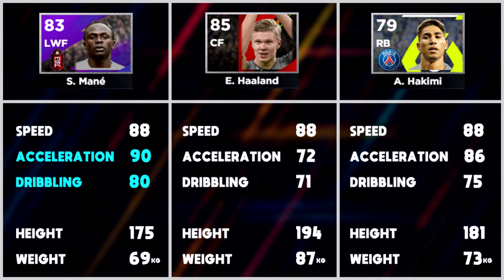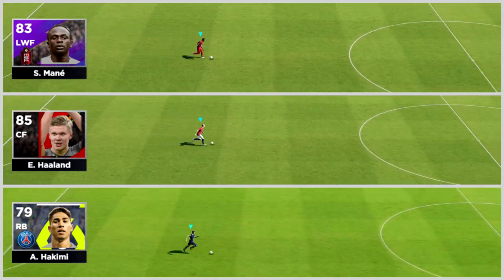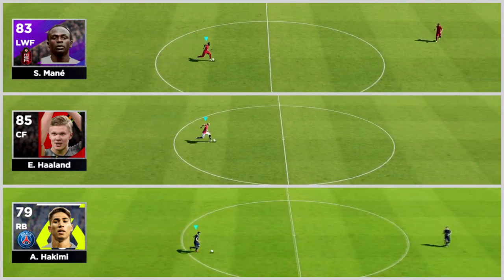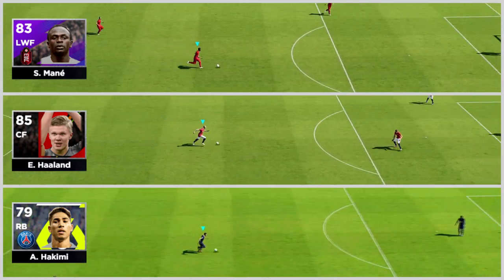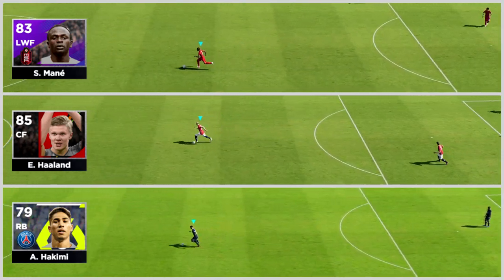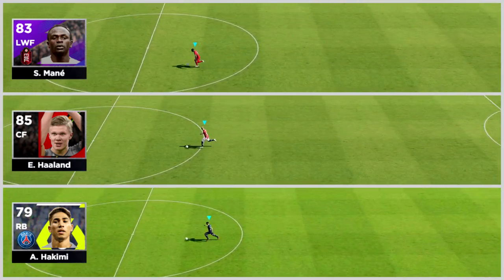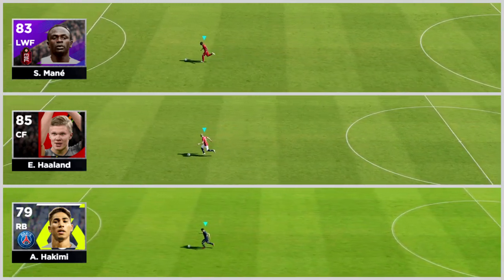You've got Haaland who has 72 acceleration, Hakimi who has 75 dribbling, and Haaland is obviously a big tall guy. So you're probably thinking there's going to be a huge discrepancy between Mane, Haaland, and Hakimi - especially Hakimi being a right back. But as you see here, Mane really comes into his own at the turning point. You can see he's gone and gone away, whereas Haaland takes a little bit to get going again.